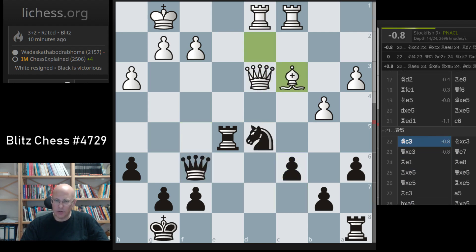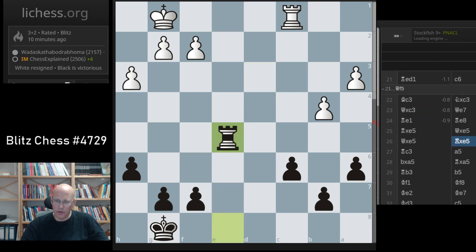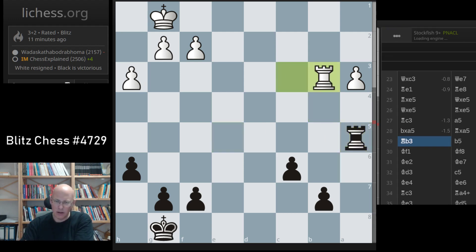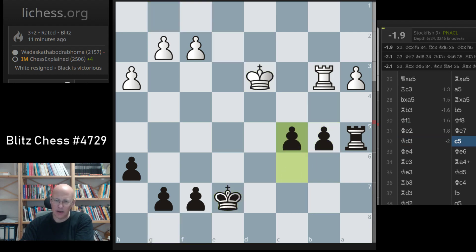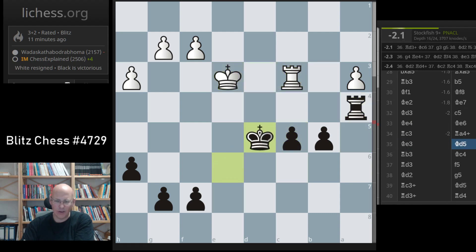Bishop c3 is a good idea - just trade the strong knight and then we got to the ending. It is awkward: I've got the more active rook and you have a weakness either on b4 or on a3, and my king is quite quickly approaching. I think it's just lost - I don't see any great defensive resource. It's just a lost ending, there's not much that white can do.